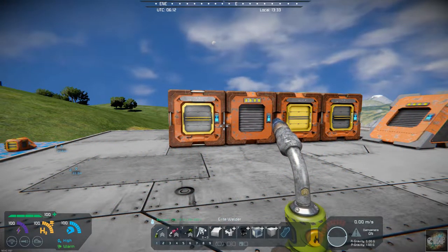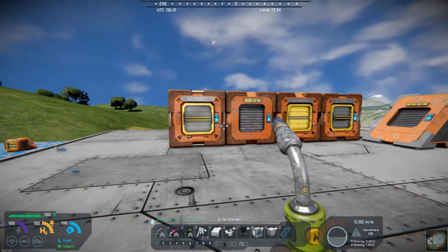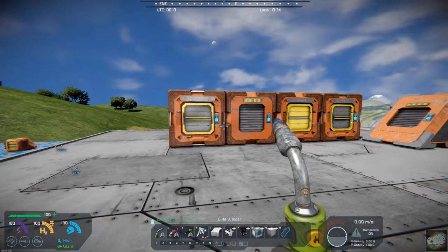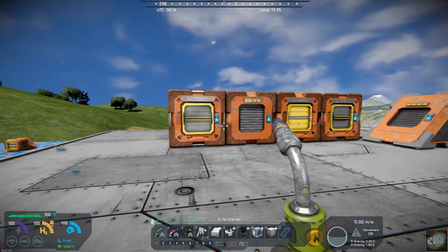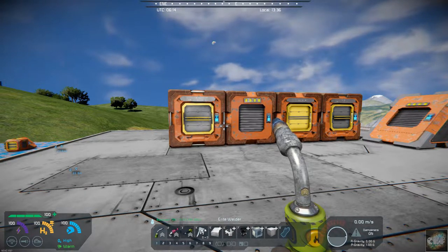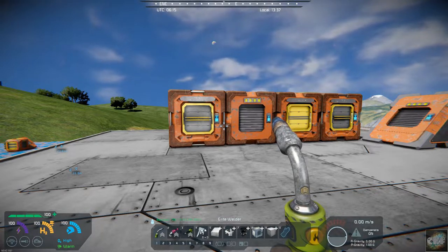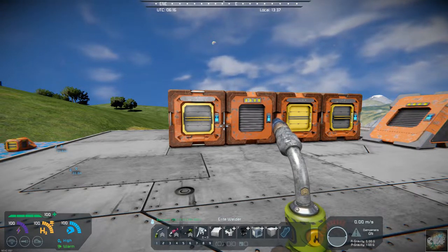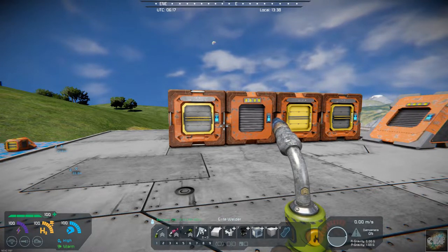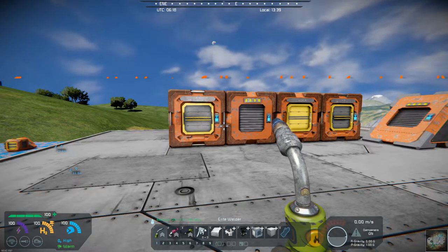Hello, all you space engineers out there, Commander Kingfish here, and it is Mod Wednesday. If my voice sounds a little different, I'm getting over COVID. What a nasty little thing that is. After two and a half years of avoiding it, it finally caught up with me, and that's being vaccinated and all that sort of good stuff. But I am back recording, and today's mod is Conveyor Air Vent.